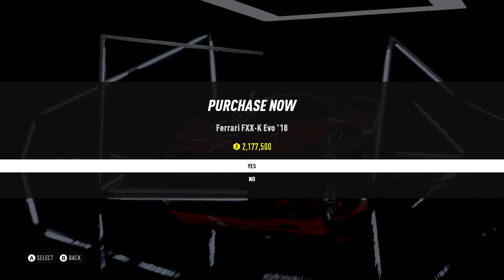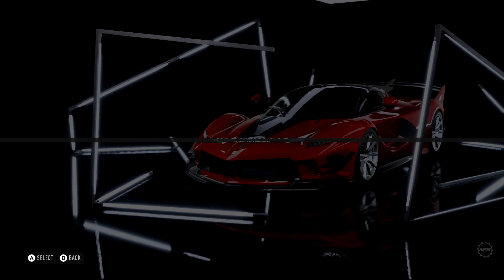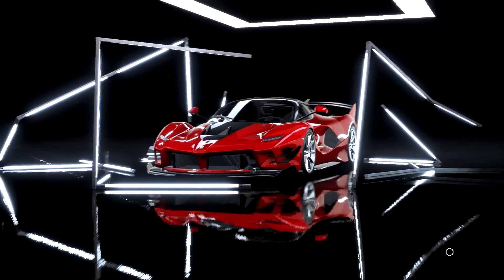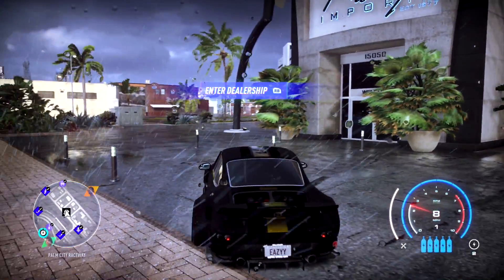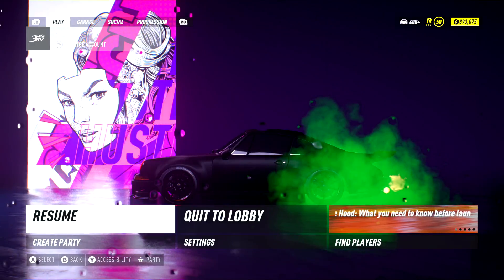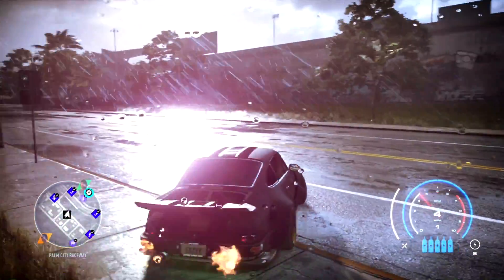We're getting closer and closer to not having enough money. I believe I can purchase this about two more times — once the 3 million is gone you can't purchase it again. So I'm going to buy it one more time, and instead of pressing B, I'm going to hit Send to Garage. It's going to kick you out of the dealership. As you guys can see, I only have $893K — but I'm going to show you why this is dope. Now you want to get money from the speed trap down here.